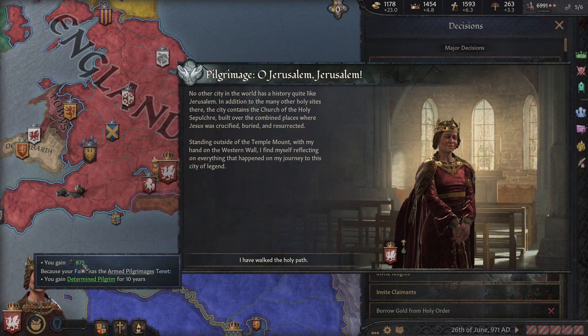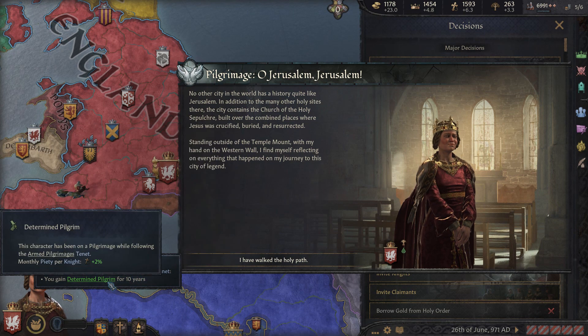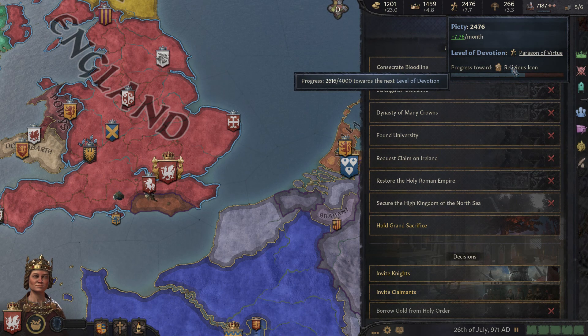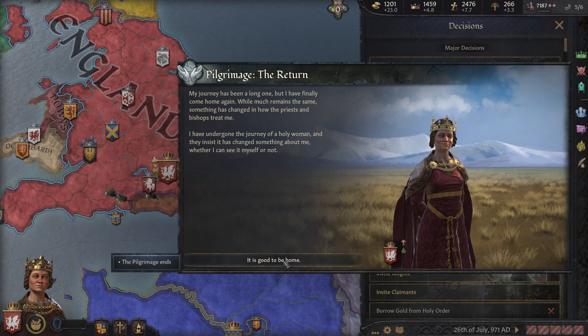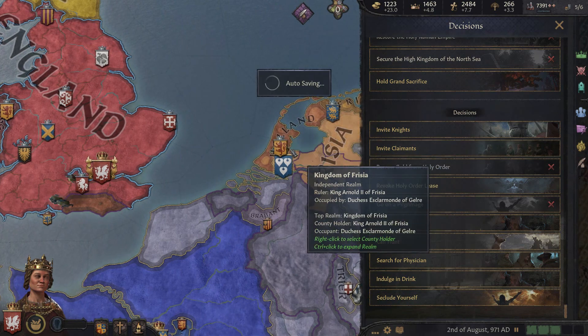When the pilgrimage is done, as you can see we get 875 piety. Because our faith has the armed pilgrimages tenant, we get the determined pilgrim trait for 10 years, giving monthly piety plus two percent. Now I'm making almost eight piety per month and I'm closer to getting the religious icon status.